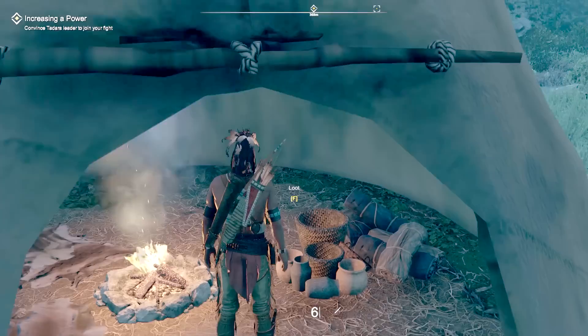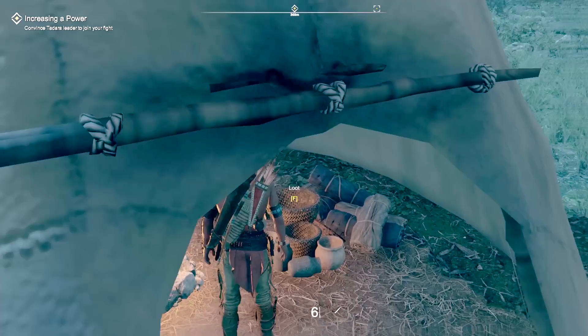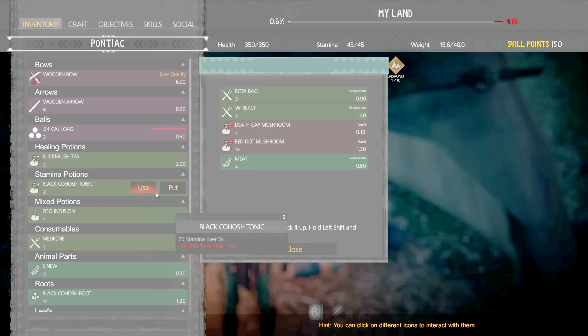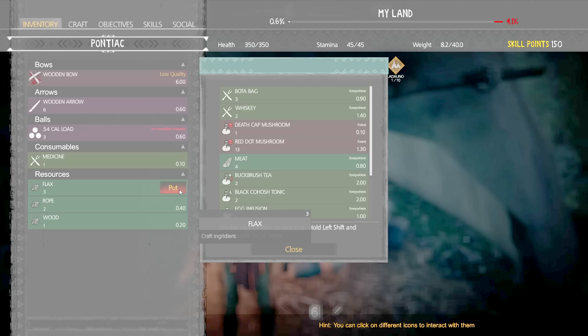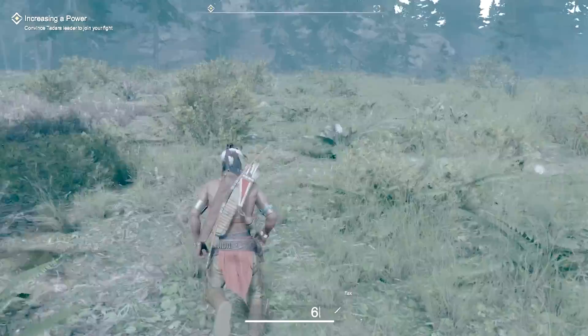We can also craft rope with flax - that's pretty sweet. Look at the top: My Land 4.1 percent - it's been taken over, we're gonna have to fight that back. We need arrows and I'm hoping our warriors will go back out and do their job. We have seven wood - you saw how hard it is, it's gonna be hard for them too. Daylight is coming - gonna see whether they're gonna take a horse today, that'd be pretty cool.